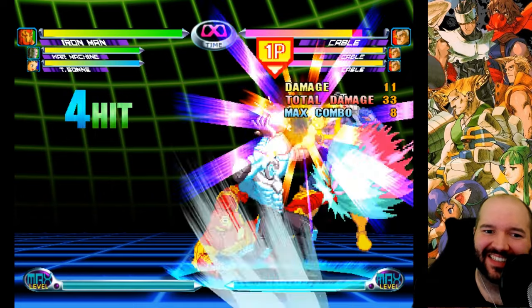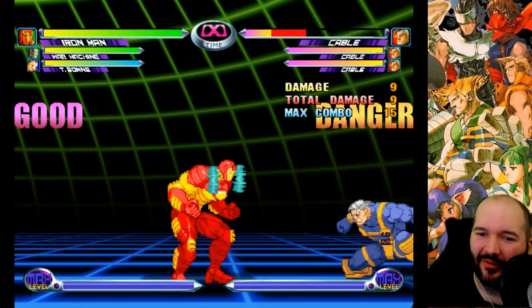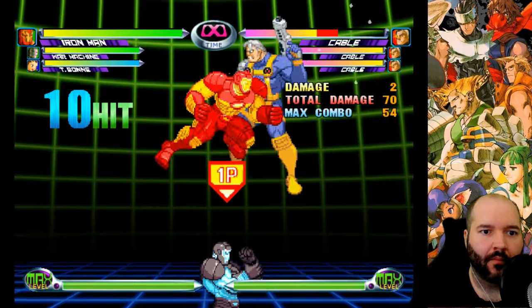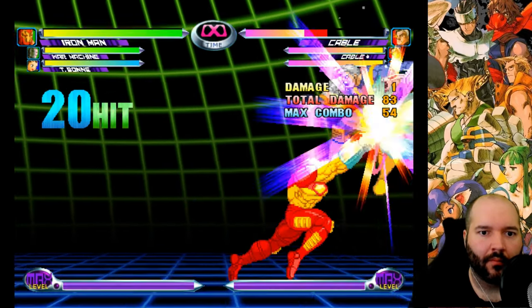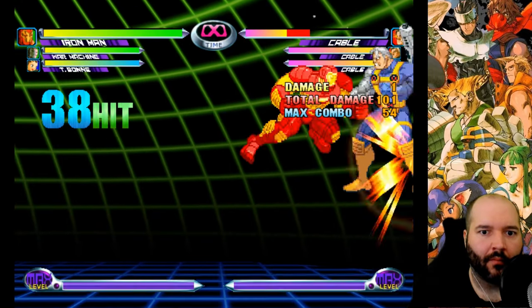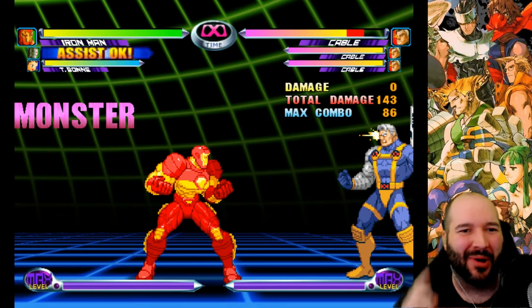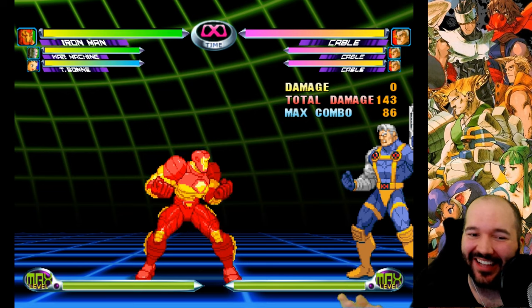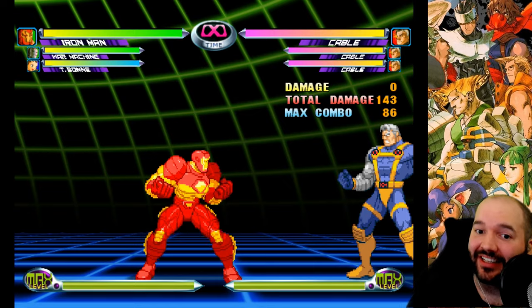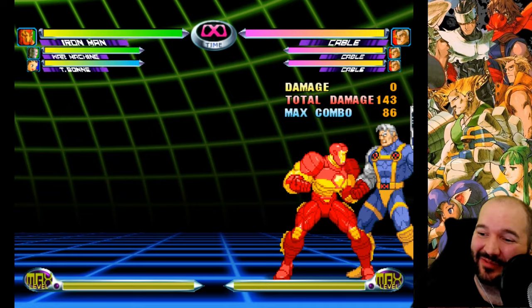Let's see if we can get the infinite off this. From watching the tape it looks like eight reps and then you end it with the super. Yep - 143! We got it! So yeah, it's real. That's actually a really good setup because we got the kill off round start without having to DHC, which means we should be able to set up the guard break on the incoming character.